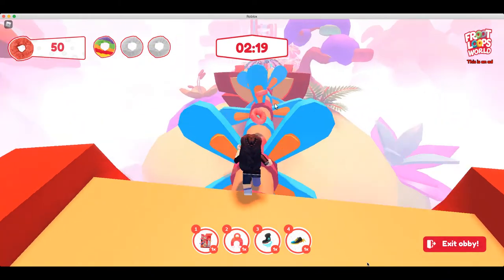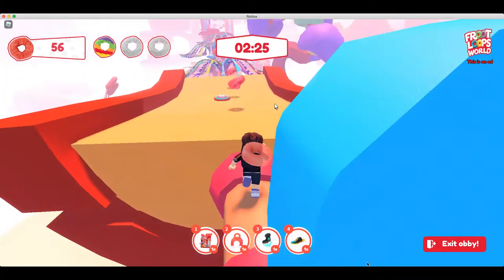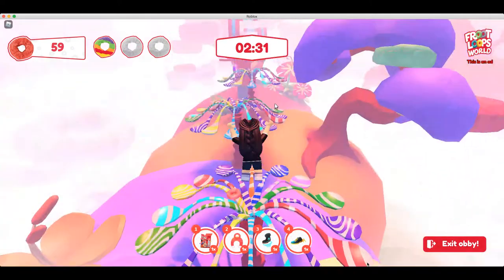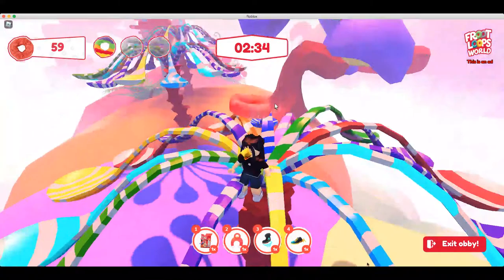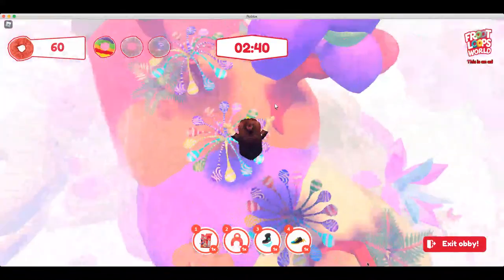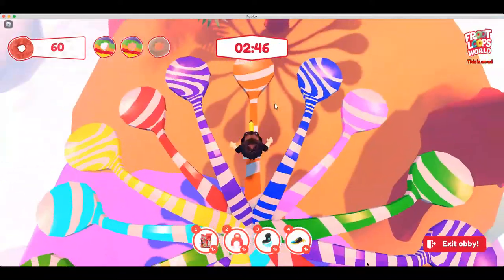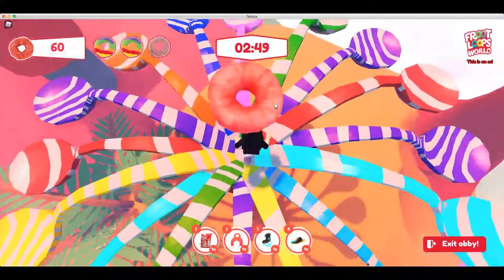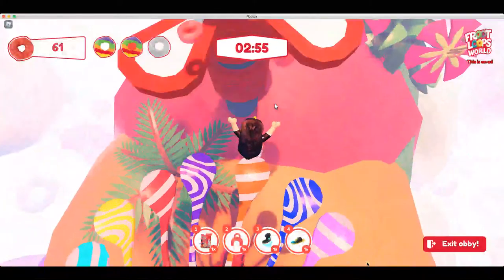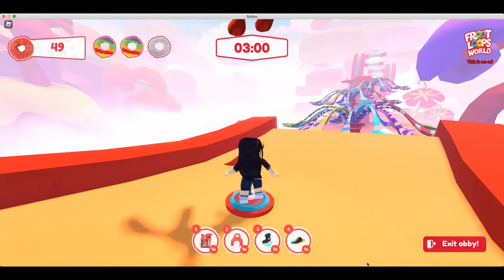And now more of these. Let's get to the checkpoint. We have spoon petals now. Jump. Jump. This part looks a little tricky — we have to jump from a spoon petal to the spinning things. This is going to be really tricky.